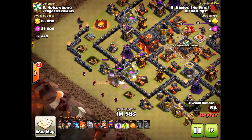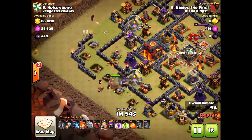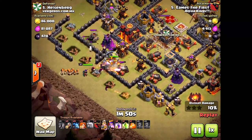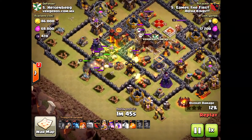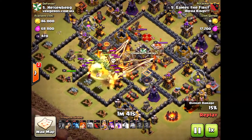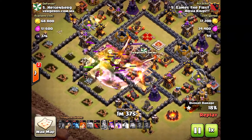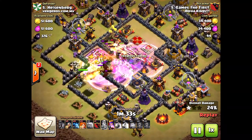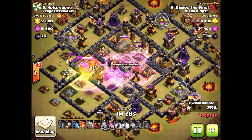Look at those wizards to the west on the northern screen — three of them are going to be taken out immediately by that archer tower. A big-time fail and total waste of troops. I would have dropped the queen first and done a healer walk, which would have been more beneficial. She could have locked on to the air defenses and many of those defensive units. The queen walk would have been better here.